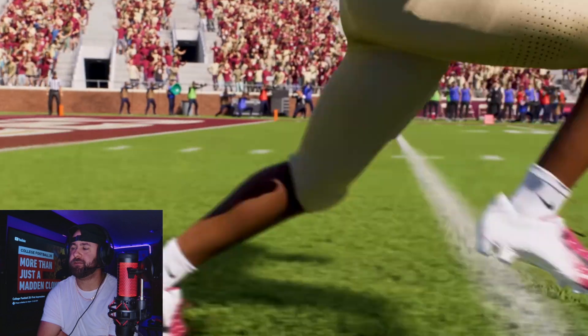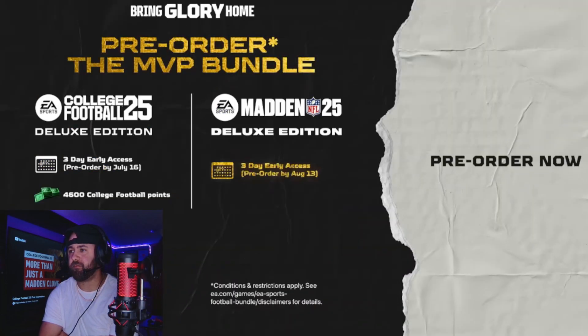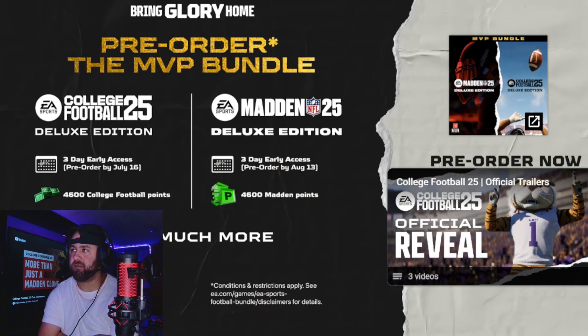For more on gameplay and playbooks, check out the Campus Huddle blog. Pre-order the MVP bundle, which includes both EA Sports College Football 25 and EA Sports Madden. Alright, not bad — there are some things I'm looking forward to. I'll probably have to get that MVP bundle because it seems like a good deal. But it's EA, so I don't want to get my hopes up — they put out trash all the time. But this does look like an improvement. I'm glad it's not just Madden with college teams, which I thought for sure it was going to be.